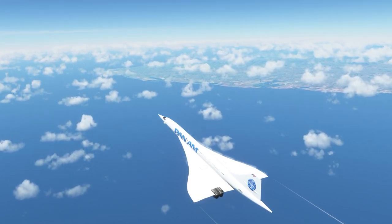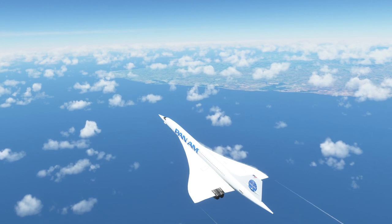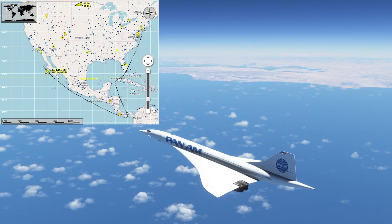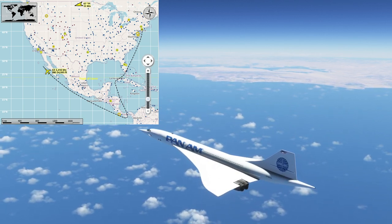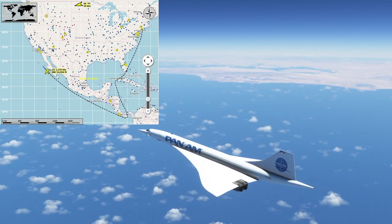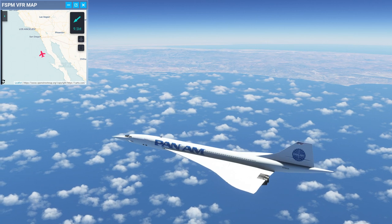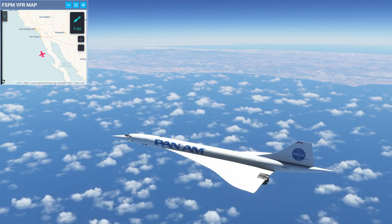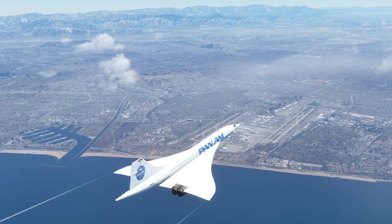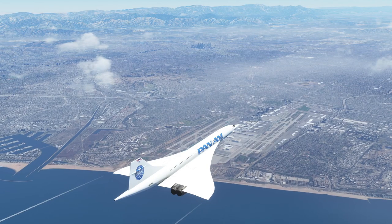Incidentally, the Concorde has the record for the fastest circumnavigation by a non-spacecraft. There were two versions of the flight: one that crossed the equator and one that didn't. The two record-setting flights were on the order of 33 hours for the one crossing the equator. They actually took off from Lisbon. We will be landing in Lisbon as the second-to-last leg and taking off from there for the last leg.